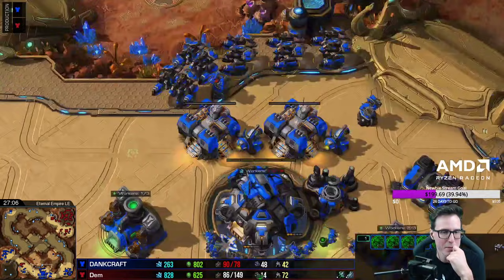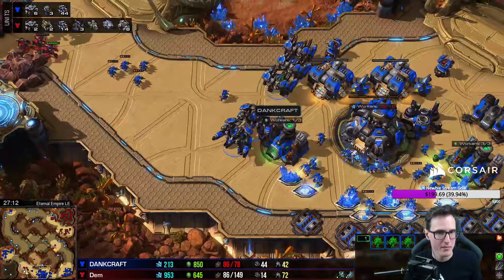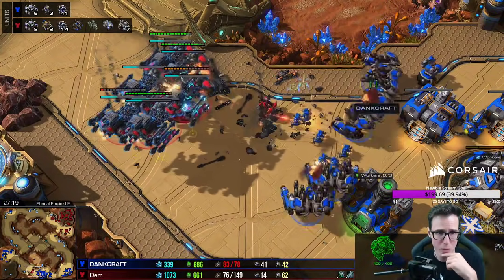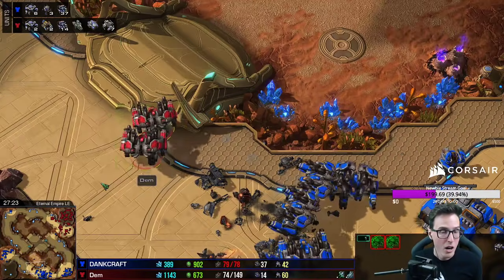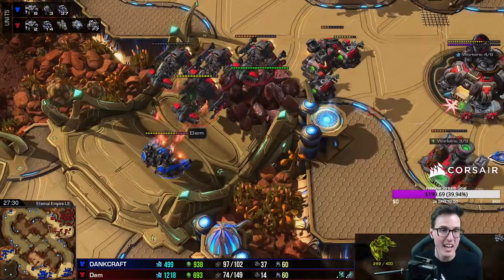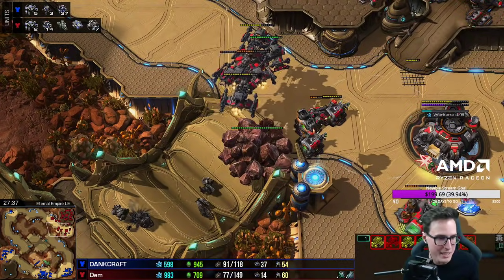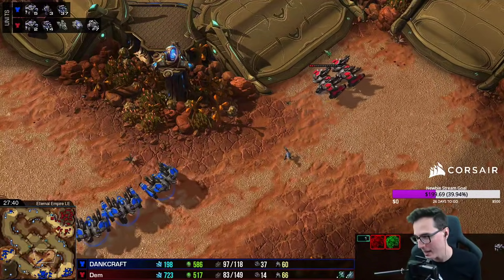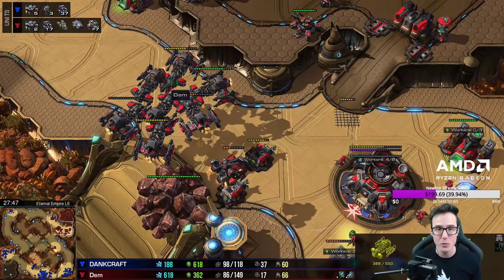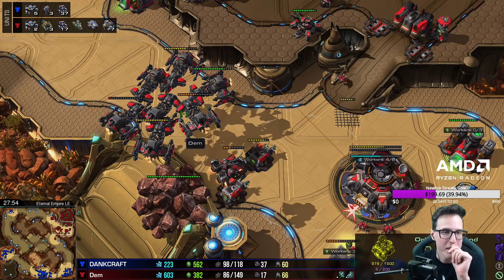That turret's getting quite a bit of damage in — Flow I think just target fired that as well. A battlecruiser takes a lot of damage. The Thors are coming over — only five of them. Where are those widow mines? Flow should be on the other side of that planetary — he's too exposed out front. Flow looks mighty exposed. He takes down one battlecruiser and they teleport home, leaving his Thors and hellbats. Just a single Thor backstab scared the shit out of Dem — once again Dem shits his pants and runs home.